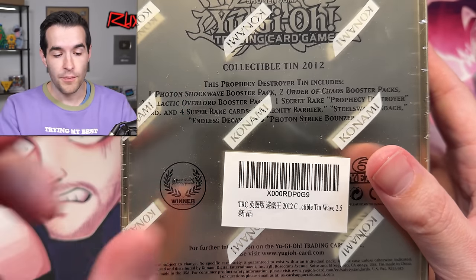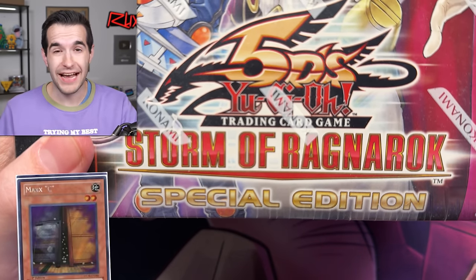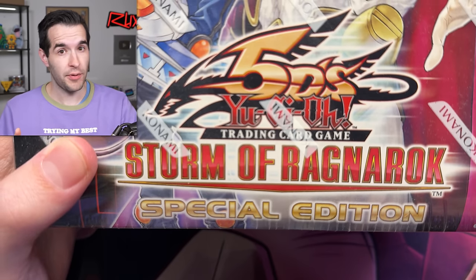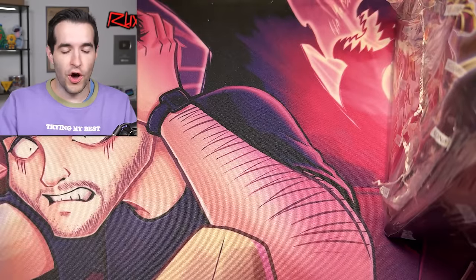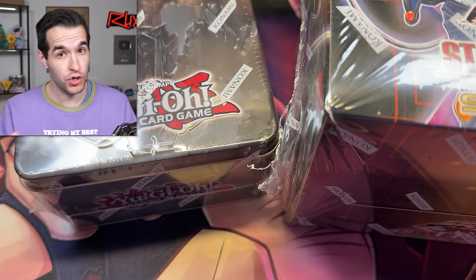The Prophecy Destroyer 10 contains five booster packs that could all pull ghost rares, but that's not enough for a video. So I also have an entire Storm of Ragnarok Special Edition from 2011, where we could pull a ghost rare Odin or Maxx C — which is really spooky if you talk to any modern meta TCG player or anyone who plays Master Duel.